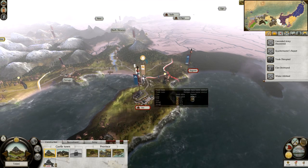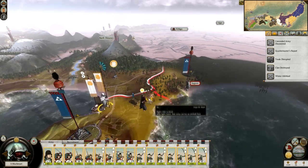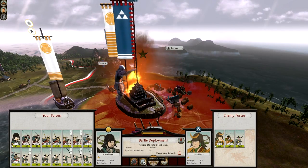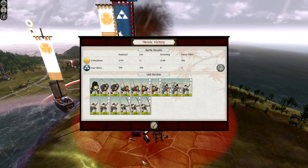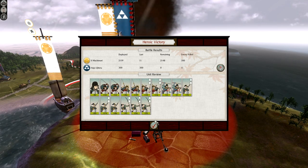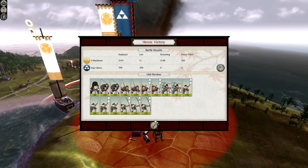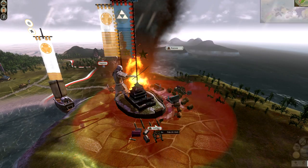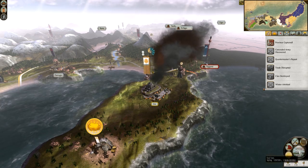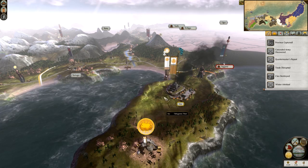Winter attrition — I've lost some troops. Blast their flaming eyes. First things first: capture the province. Hooray! I didn't actually fight the thing, but I still enjoy the music. Peacefully occupy. And we have gold mines — that's given us a nice little cash increase. Province captured. Thank you kindly.